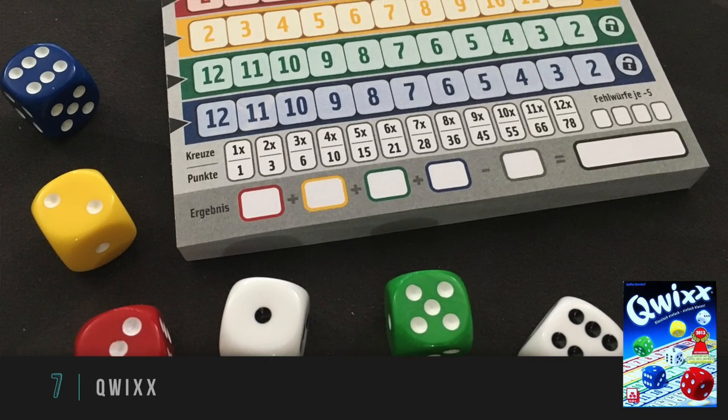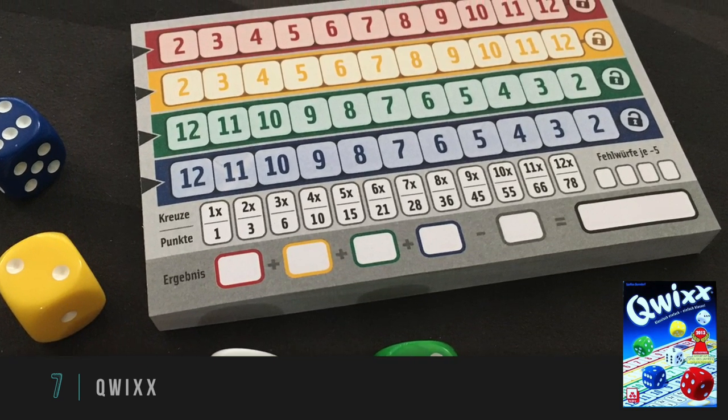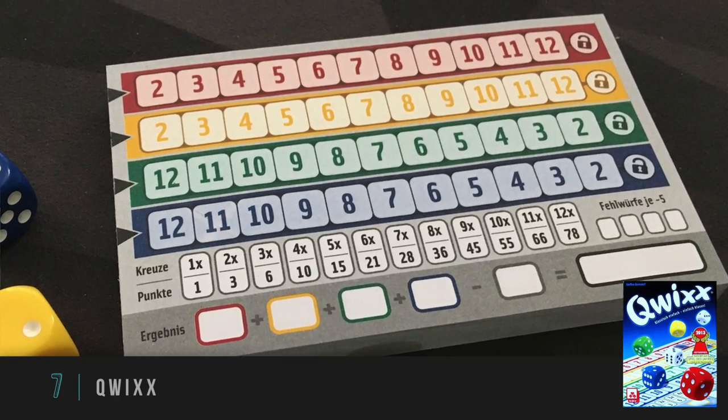My number seven goes to Quixx, one of the first games I played in this roll and write craze, not counting Yahtzee. Quixx is another one in the push-along-a-track style that you cannot go back on. You're rolling dice and can combine your two white dice to take a number and put it on a track. There are two tracks in two colors going two through twelve, and two other tracks going twelve through two. Once you mark something off — say you mark off the four in one of the upward tracks — you can no longer take the two or the three in that track. You score victory points for how many times you check off a number per track.